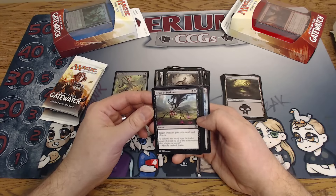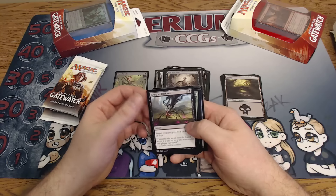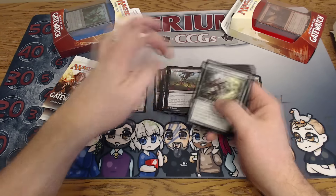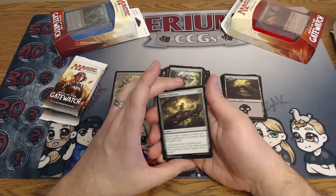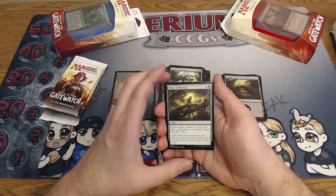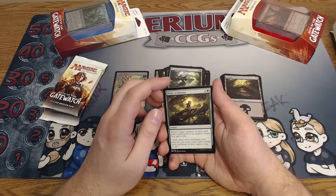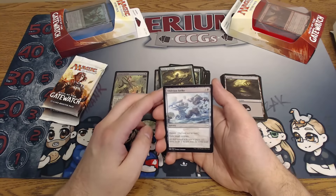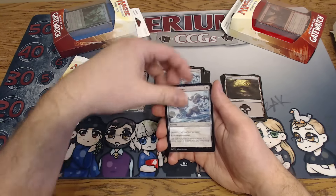Grasp of Darkness is double black — target creature gets minus four minus four until end of turn. So it's like a single target Languish. Could be really good in sealed. Natural Connections, Battle for Zendikar. Pulse of Murasa — two uncolored and a green, return target creature card or land card from a graveyard to its owner's hand and you gain six life. Oblivion Strike — three uncolored and a black, exile target creature. Pretty good removal, and that's why there's two of them. And that is this deck.